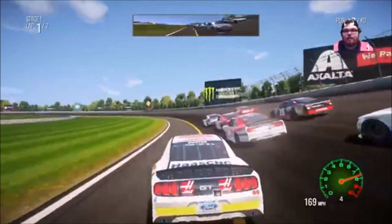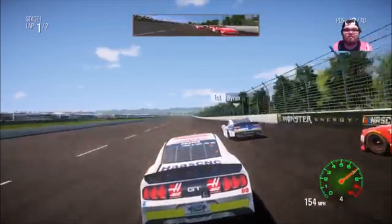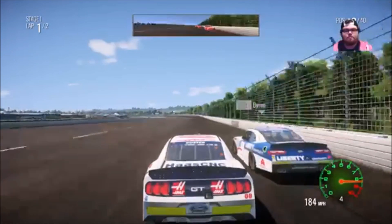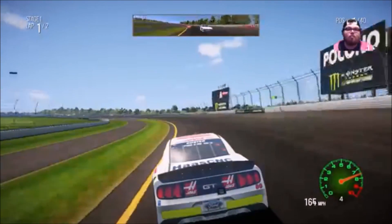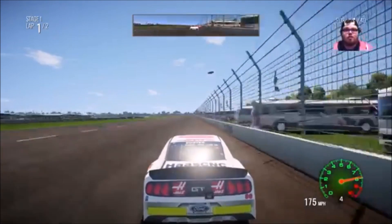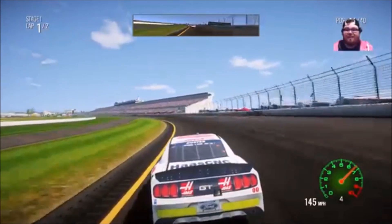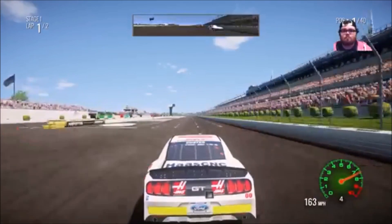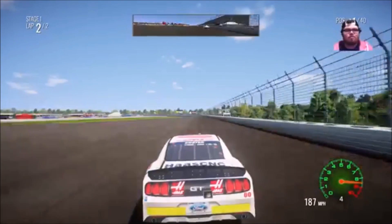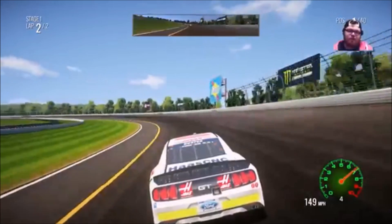A loss here hands the opportunity of win number 200 over to the next episode of NASCAR Heat 2 in the Monster Energy Cup series. We have already 10 wins on the season in 11 races in this series. We've won every track so far except for Atlanta, which is surprising because Atlanta is my favorite track to race. But we have a win at every other track besides that.